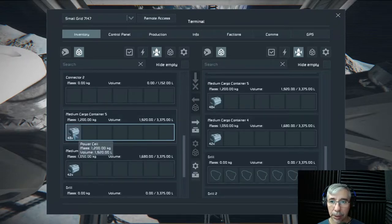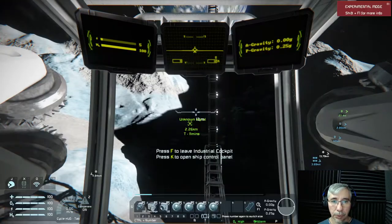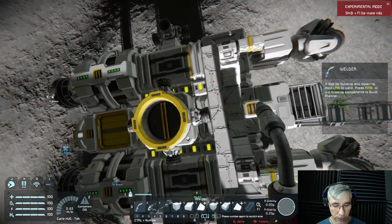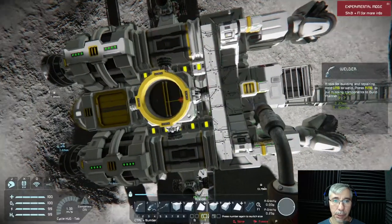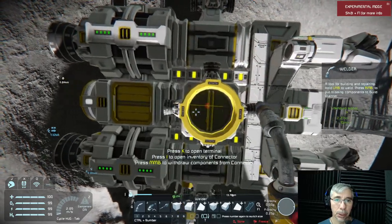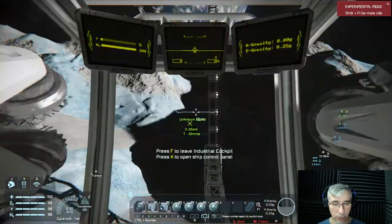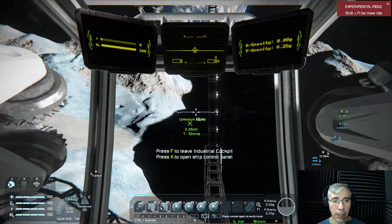We're a little off balance. Let's check the center of mass — we are a little bit offset, but that's quite good, it's not too much. Let's go to our mining outpost. First thing is to put our batteries in auto and then turn on the thrusters.